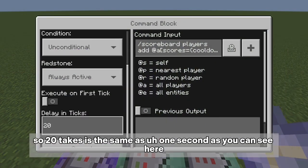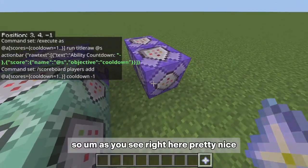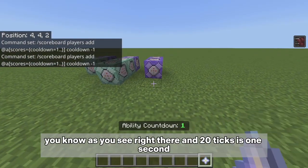This command block is what actually decrements the timer. 20 ticks equals one second, so this block takes one away from the cooldown score each tick. For the chain command block, setting it to zero ticks makes it pretty much instant.